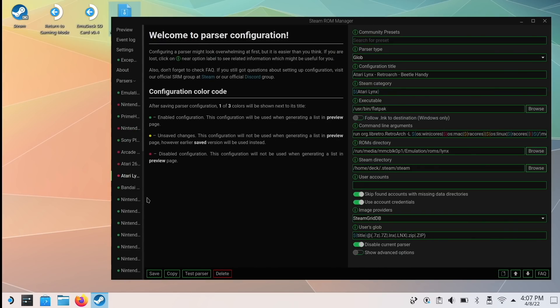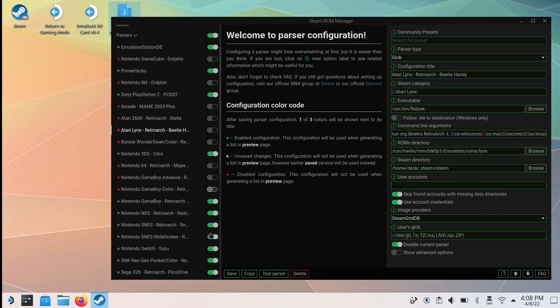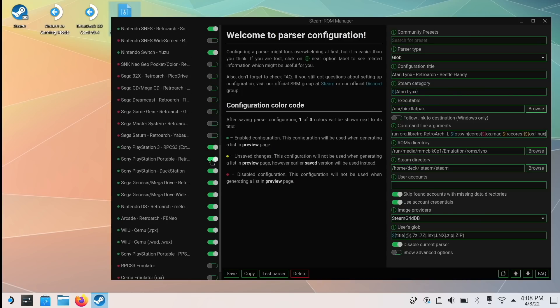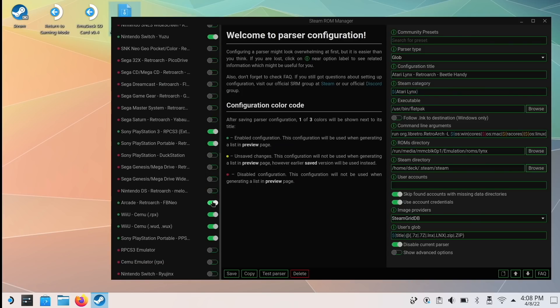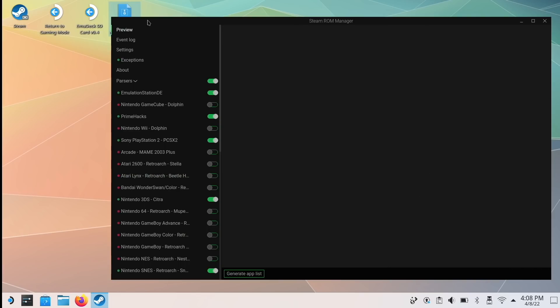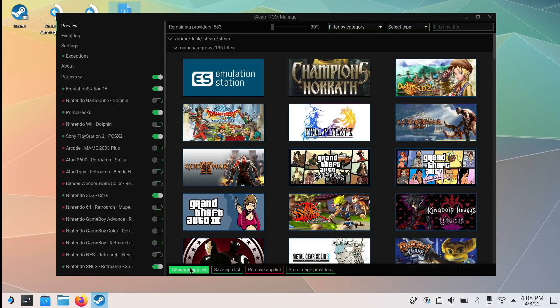There's actually an even easier way to do this. If you take the left-hand menu and drag it to the right to widen it, you can individually toggle each one off. My recommendation is to be pretty liberal when turning these off — for the most part I'm only going to turn on the systems I definitely want to see in the SteamOS interface, so I end up turning off more than I actually leave on. Once that's done, go up to Preview and then select Generate App List. This is going to go through all those folders you left on and scrub those individual games for their box art and other information.